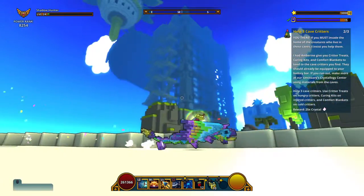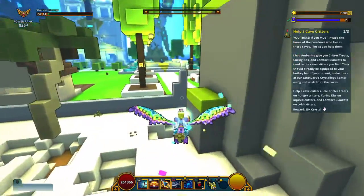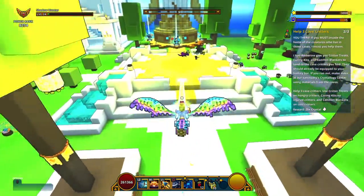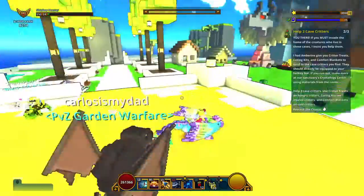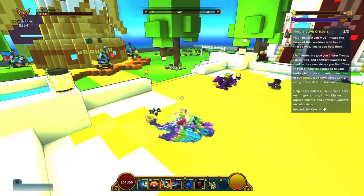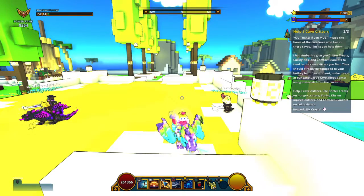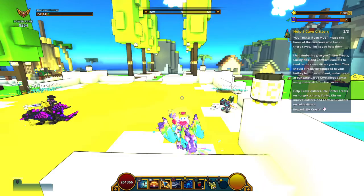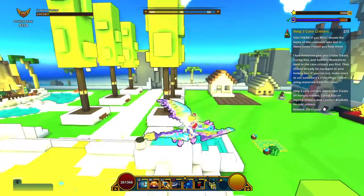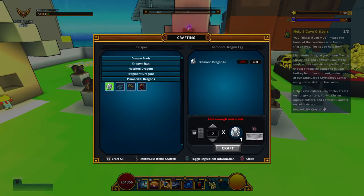The way you can obtain this dragon is through a specific event. From time to time, when you come to the hub in the middle there will be pinata merchants sitting there. You speak to one, it says you need a specific banner — you equip the banner, earn special coins, and buy the egg. Then you come all the way over here to hatch it.